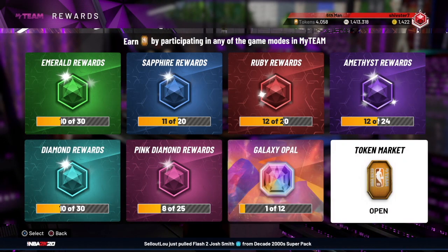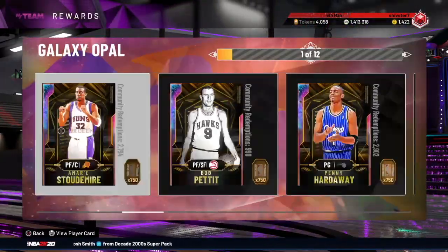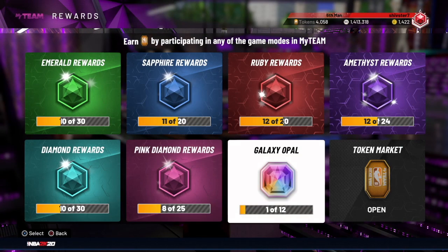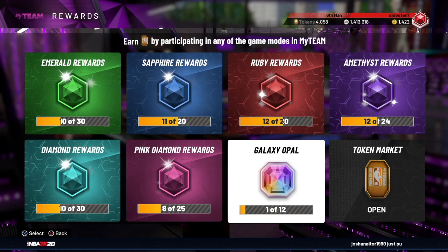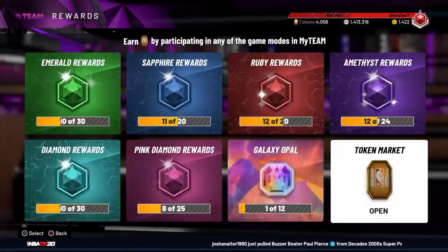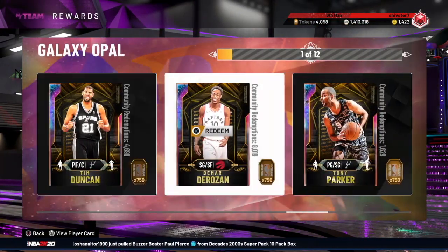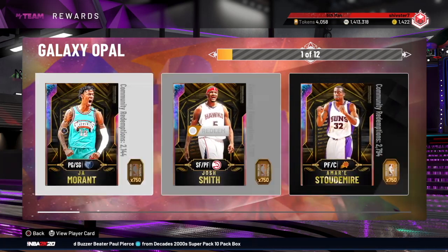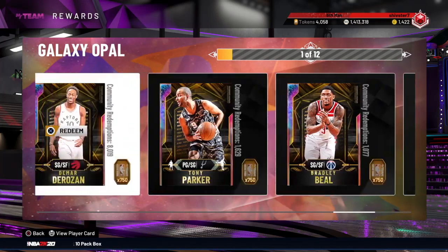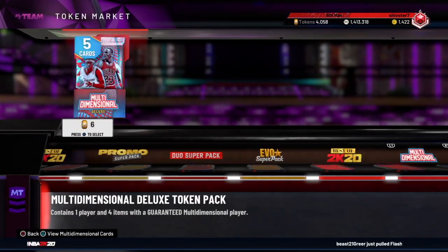We already got the pack update but they always do players as well, so we might get some new Opals or even GOAT cards. Basically what you want to do is save up your tokens, gather as many as you can so you're ready for anything. If you already have 1,000 tokens and you're unsure whether to open packs or buy a player, I'd say wait for the update. DeRozan is probably one of the best ones you can get right now — that's the one I'd recommend.